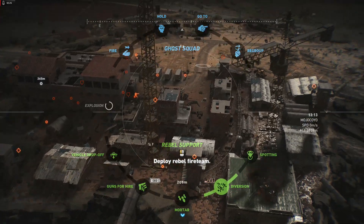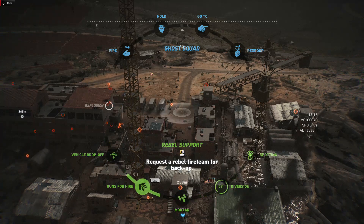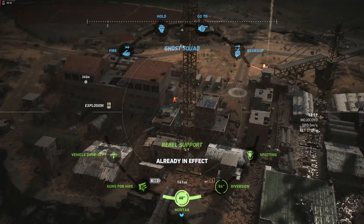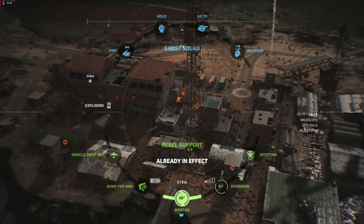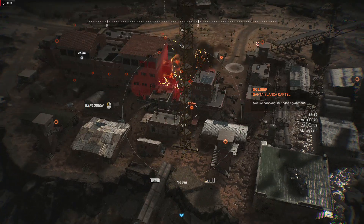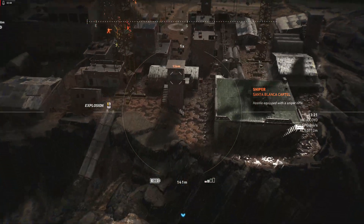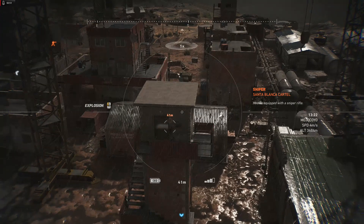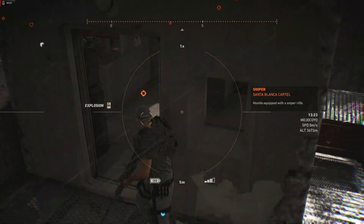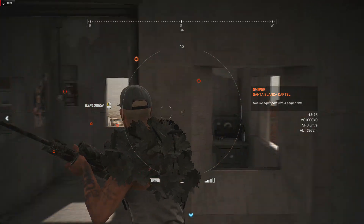You can call in diversions a couple times, so go ahead and do a diversion. Use your mortar, have some fun, call the rebels for some indirect fire. I'd love it if you could put each mortar round separately in different spots — that would rock. But I'm not gonna complain. Then come over here and we'll blow these sniper dudes up.